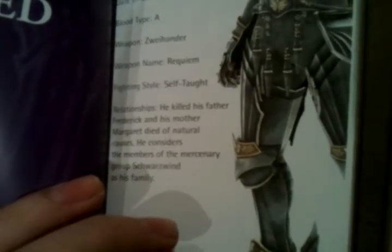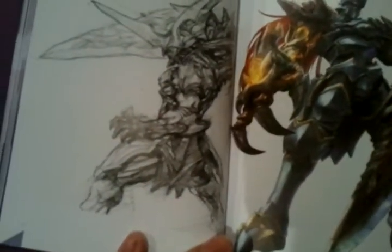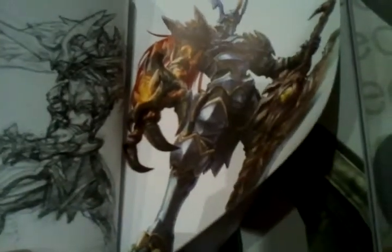Siegfried — the main character of the first five games, age 40. Family: he killed his father, and his mother died of natural causes. Complicated — kinda reminds me of the story of Oedipus. He looks badass as always — sweet armor and a big sword. Nightmare — the big cheese himself, age unknown, everything's unknown except he weighs a crap ton, 152 kilograms. Apparently he's ingratiated himself to Rudolf II the Holy Roman Emperor as Graf Dumas — so Nightmare plays a political game. Damn, that's some nice artwork.